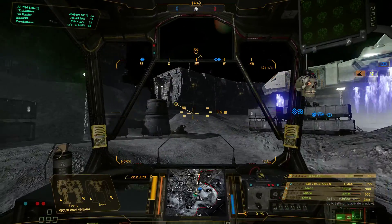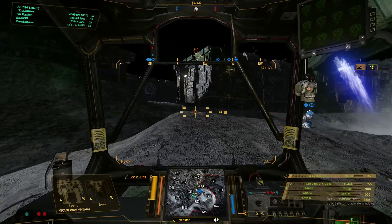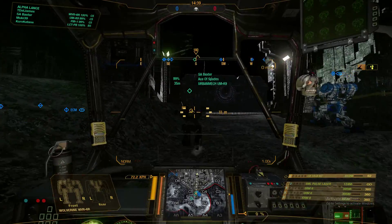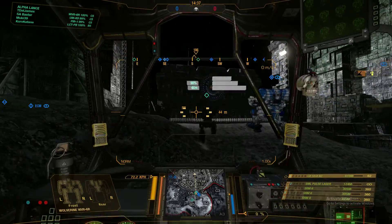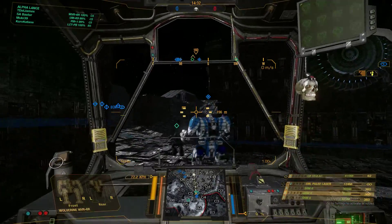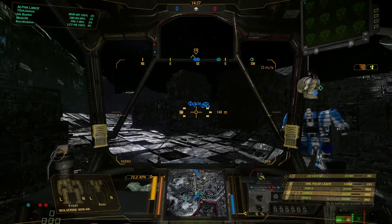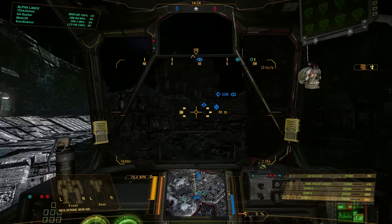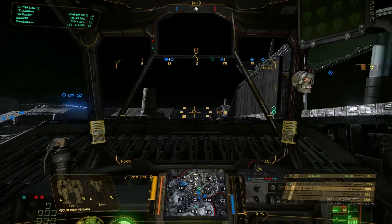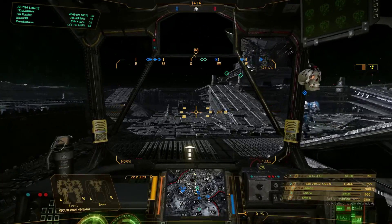Alright, we're in HPG Manifold Skirmish, and I'm in Alpha Lance in a Wolverine 6R — 72.2 kilometres per hour. We've changed things around and this is now a fully skilled mech. The reason I've done this: putting 3 SRAM6s in instead of SRAM4s, and an LB10 instead of an Ultra AC10.